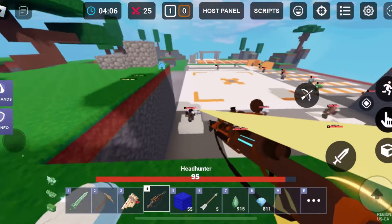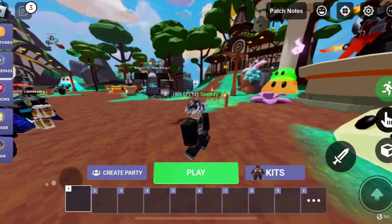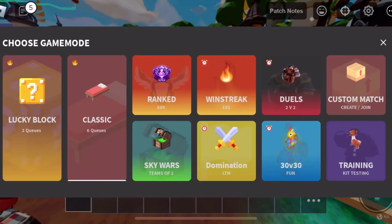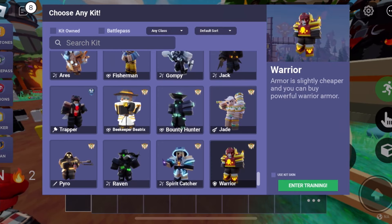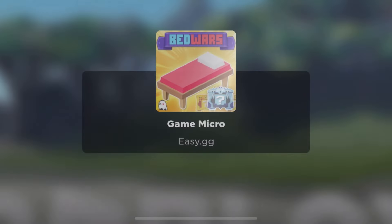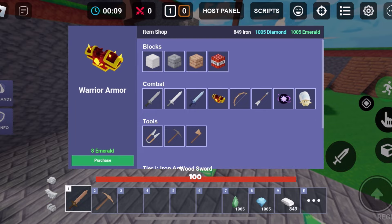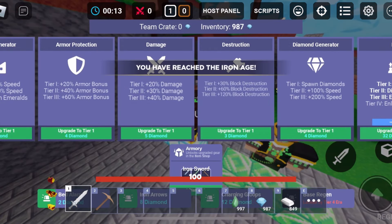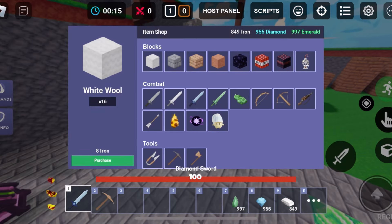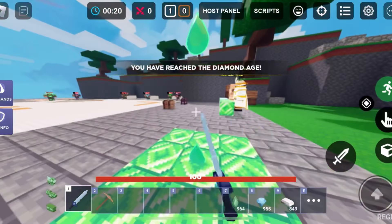I expected something better than this. Is this all they added? I'll have to check when they come back to the lobby. Let's see if we can use any kit in this game — that would be pretty sick. Oh, that is so sick — you can literally choose a kit you don't own. That's a good update. Bedwars W update. Well, this game mode is kind of sick, bro.